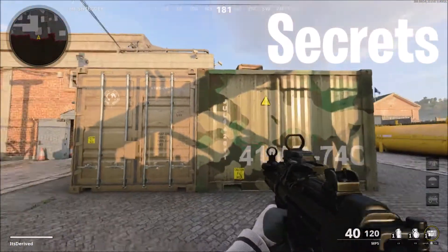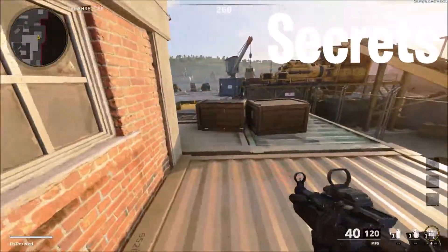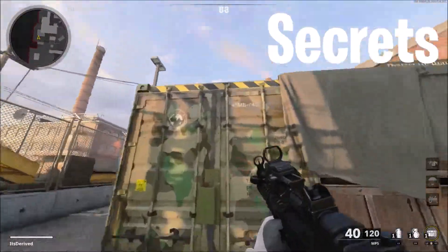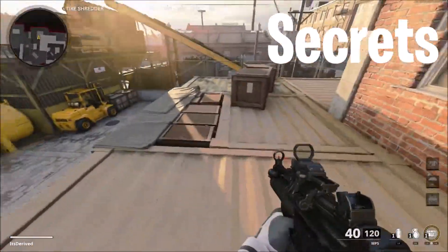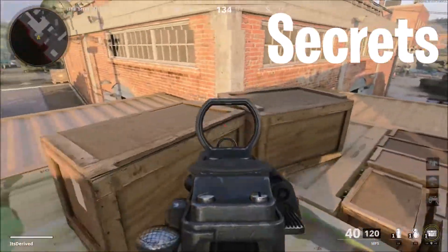Here's the first secret right here on this side of the map. A lot of people know you can jump on top of here, which is pretty cool. But what a lot of people don't know is you can actually just jump up straight up like this, at any angle, any side. It's really nice — you can get the surprise on enemies, and it's just a faster way of getting up instead of going all the way around.